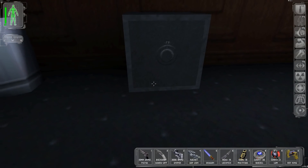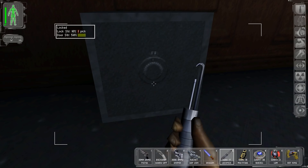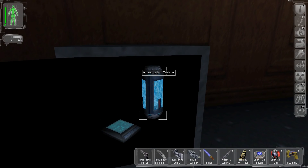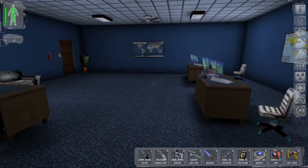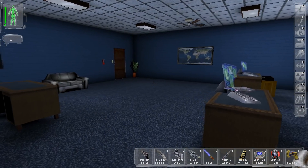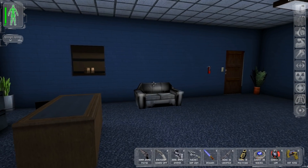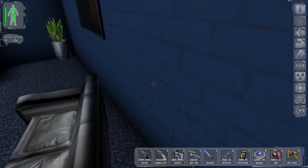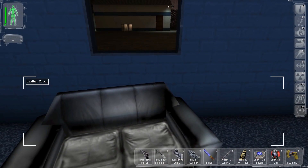I have plenty of lockpicks and I'll be finding more, so let's use three lockpicks to get into this safe and see what's worth hiding behind such a secure lock. An augmentation canister. If you needed Aqualung or environmental resistance, it's here. As it stands we don't need either of them, so that was a wasted effort. We can't actually open the door from inside - but if we slowly push this couch over here, we can use that to get out. JC Denton - always ingenious in his solutions.